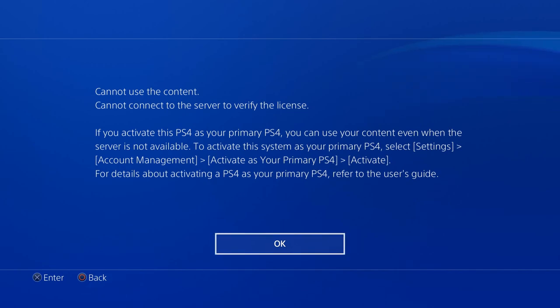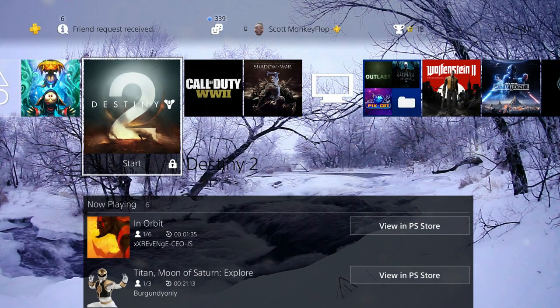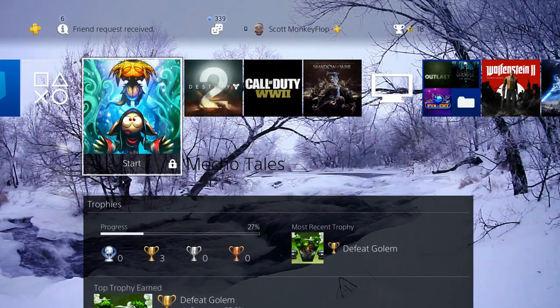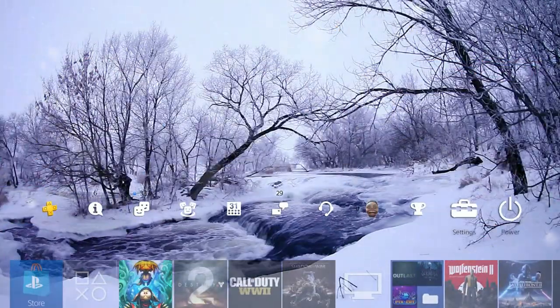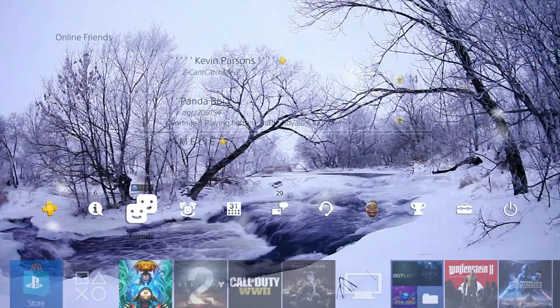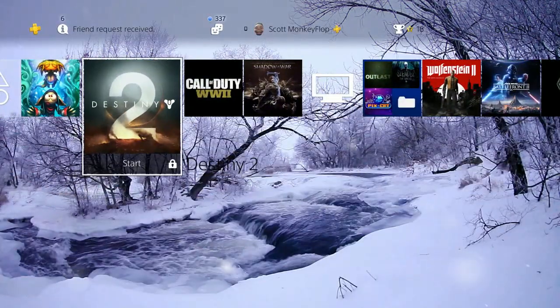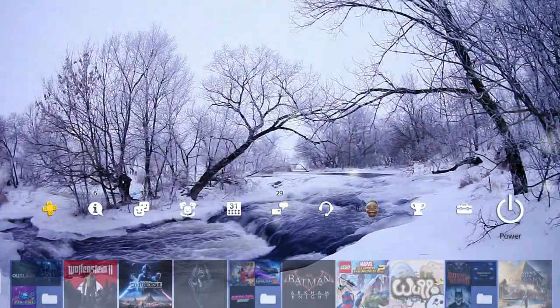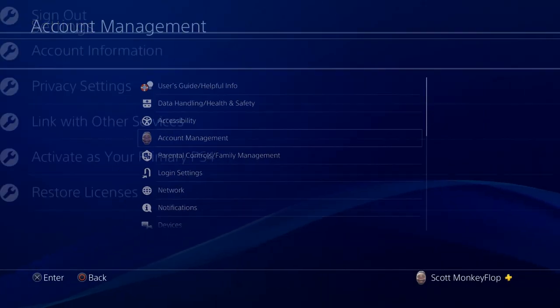I have an internet connection and I own and purchased these games. I'm on my main account, so there should be no need for this. All of my games were locked. I activated my PlayStation 4, restored the licensing, restarted my PS4, and couldn't figure it out.